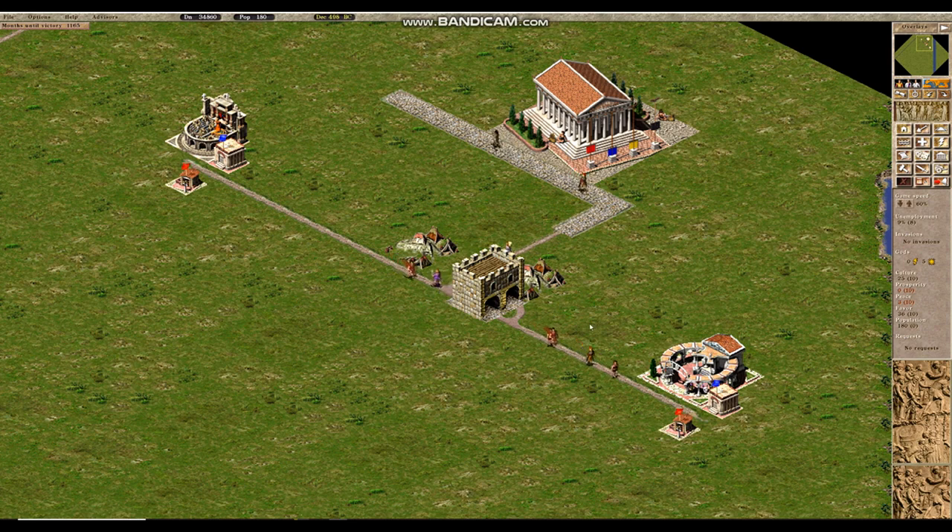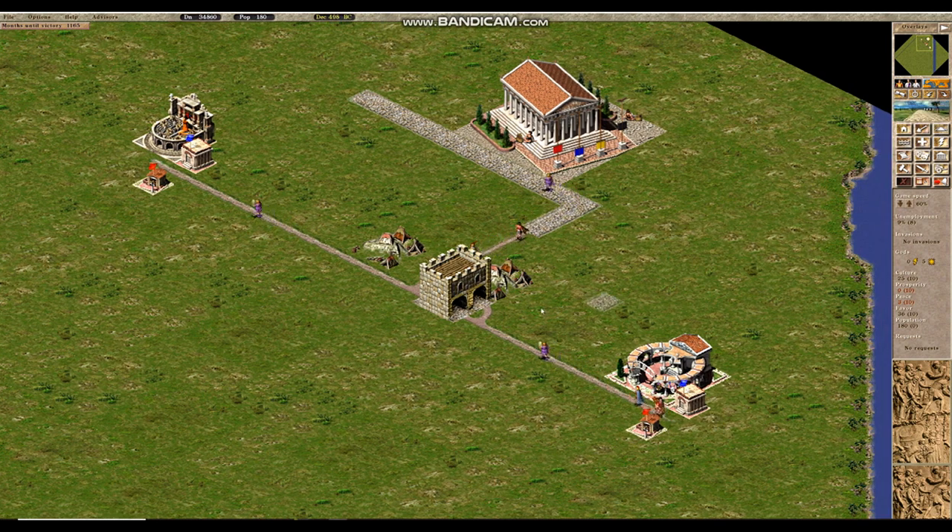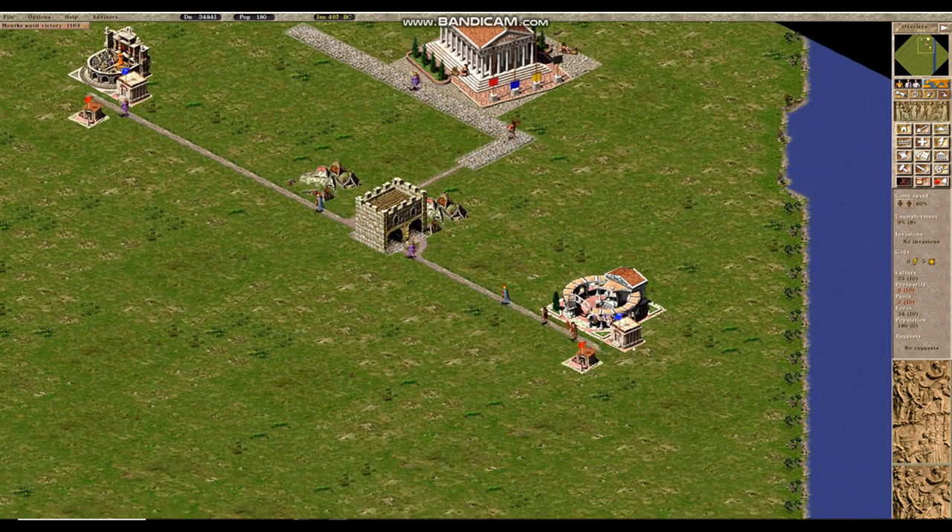One more thing I forgot to mention is the placement of the engineer's post and prefecture at the end of a road line. When you have a road with a dead end, it is often a good idea to place your prefecture and engineer at the end, to ensure that these walkers walk in one direction and always provide fire protection and collapse protection to buildings placed along that road.